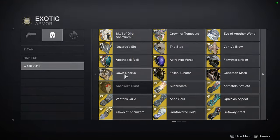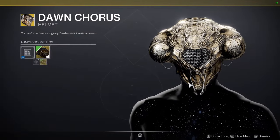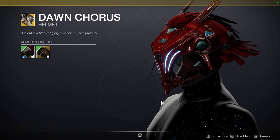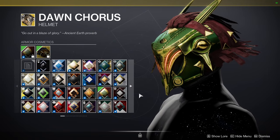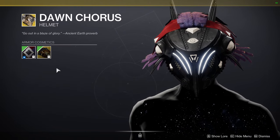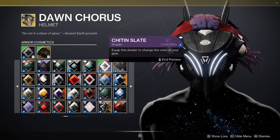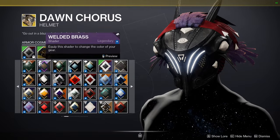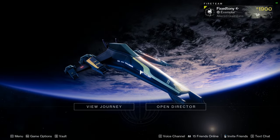For Warlocks, your exotic ornament is going to be this one here for the Dawn Chorus — which is one of my favorite ornaments because it looks cool. I understand if you wouldn't want to pick it up because Dawn Chorus isn't really used. That being said, I still like it heavily. I'm a little concerned that they were just like, 'this is going to have the glow all the time now,' which is going to devalue this shader a lot. That's very unfortunate if that's the case.